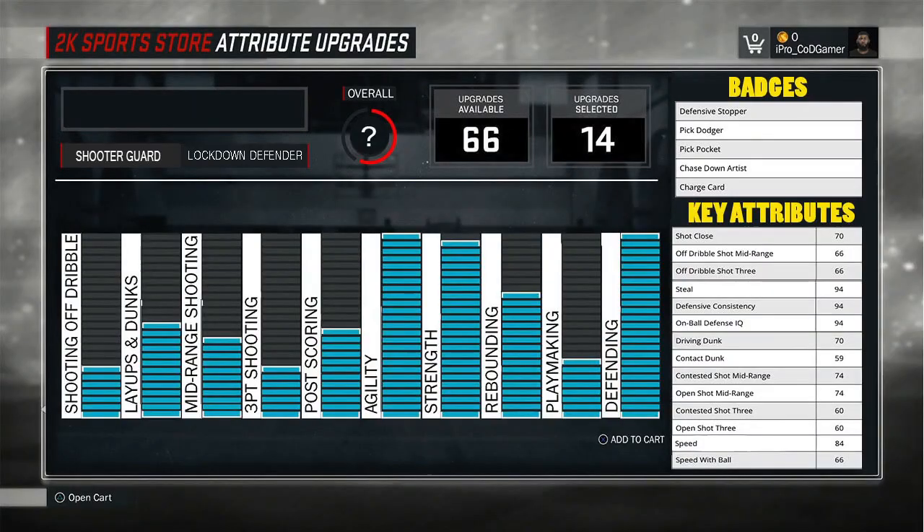Let's find the archetypes. The first one we get into is the lockdown defender. This guy will best resemble Tony Allen. He is not the best shooter, won't be the best driver or even the best dunker. This guy excels at defense — his steal will be a 94, defense consistency will be a 94, and on-ball defense will be a 94. If you slap a plus-5 boost on all that, it'll enter the 99 range. The badges he will get are defensive stopper, pick dodger, pickpocketer, chase down artist, and charge card. This guy will be a goon on defense — the ultimate strap. So if you want to be the strap king, this is what you pick.